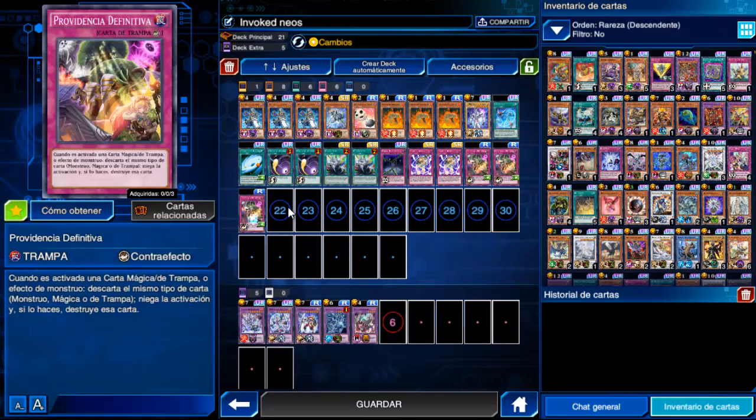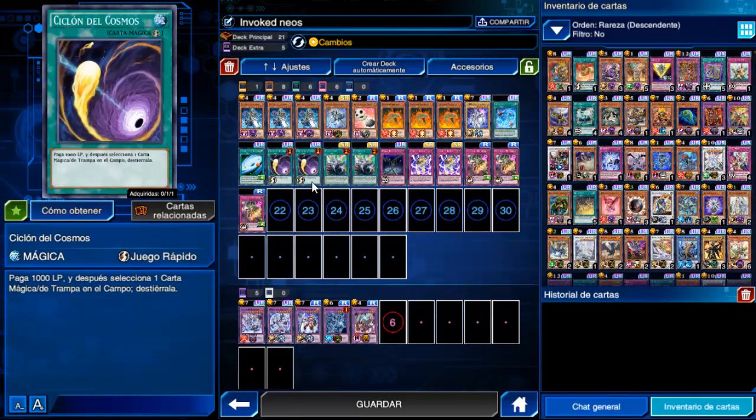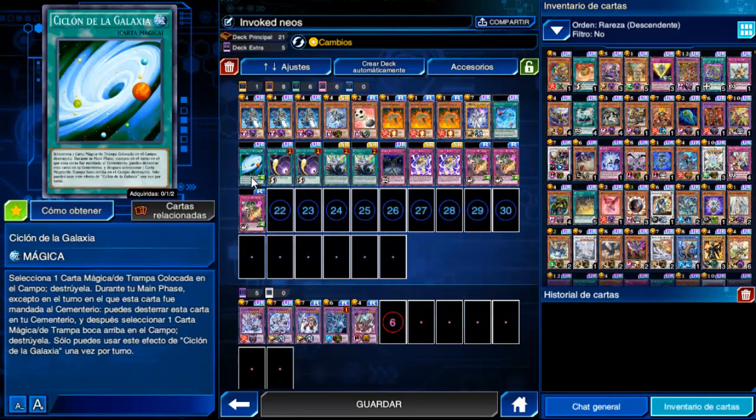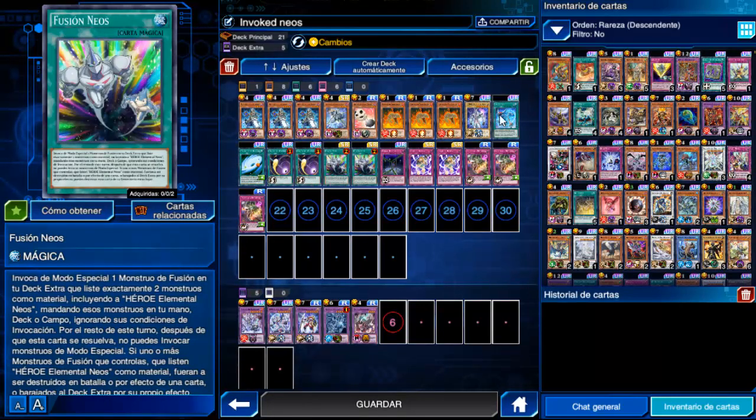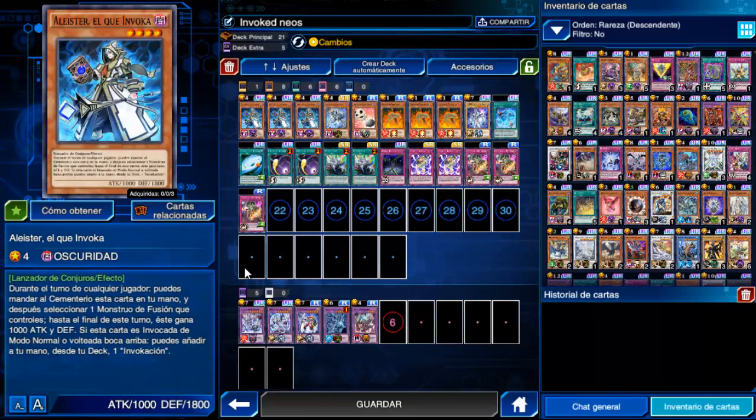Puedes colocar Providencia, Ira, Corte de Karma, hasta Rompecadenas o Exclusa. En lo que son magias, tres tifones ya sea Ciclón de Cosmos, de la Galaxia o parecidas. En magias van seis cartas también: Fusión Neos e Invocación. En mi caso lleva una sola Invocación porque no me he topado con gente que la destierre, pero lo ideal sería tener dos. Como también usa el Engine Alistair, van tres Alistair.